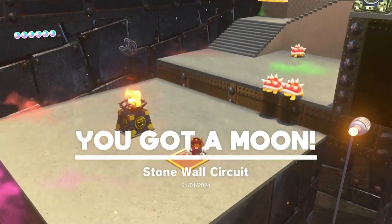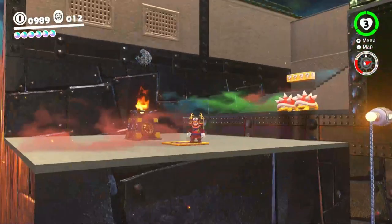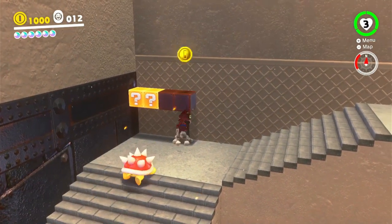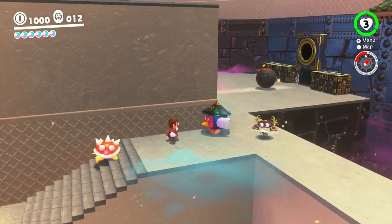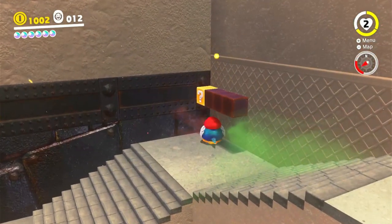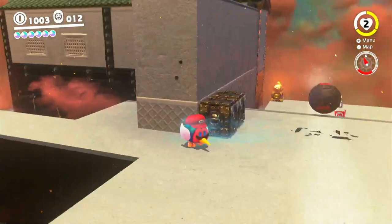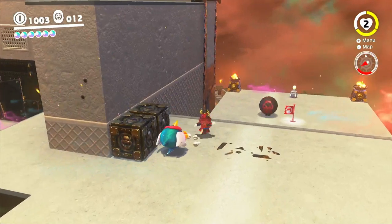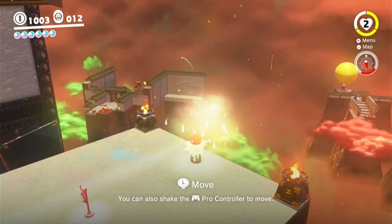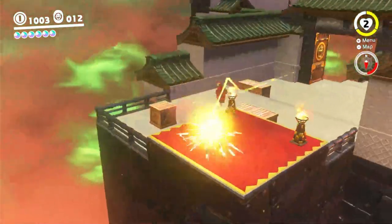You got a moon stonewall circuit. I love how they can go upstairs but they can't go off of ledges. Oh crap — I lost my health because I fell in, that's why. Alright, let's head down there — oh, there's a power moon on that wall over there. I'll just fly over here. Let's head up here — there we go, up we go.